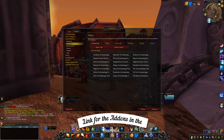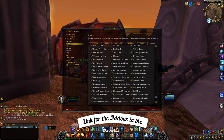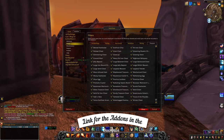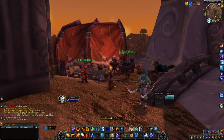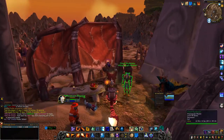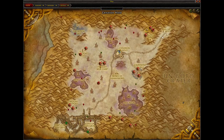With these two add-ons, you can have it set to where it'll show you the spawn location for every single Treasure Chest or nodes of any kind that you want. What you'd want to do is go into your interface, go into add-ons, and deselect everything except for Treasure Chests — that way your mini-map and map in general does not get too busy.